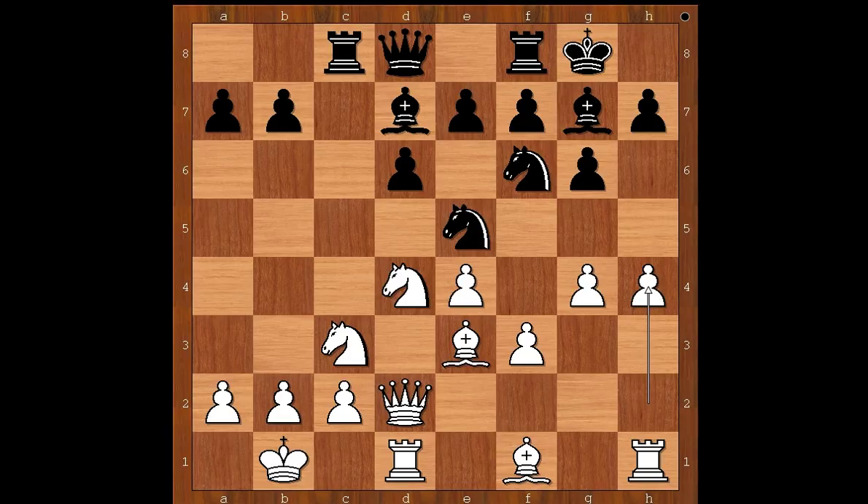This position has been seen thousands of times. We know what white wants in this position: he wants to exchange the h-pawn for black's g-pawn and open the h-file. He wants to exchange dark-squared bishops. White also wants to force the knight on f6 to move to another square, and then checkmate black somewhere on the h-file.